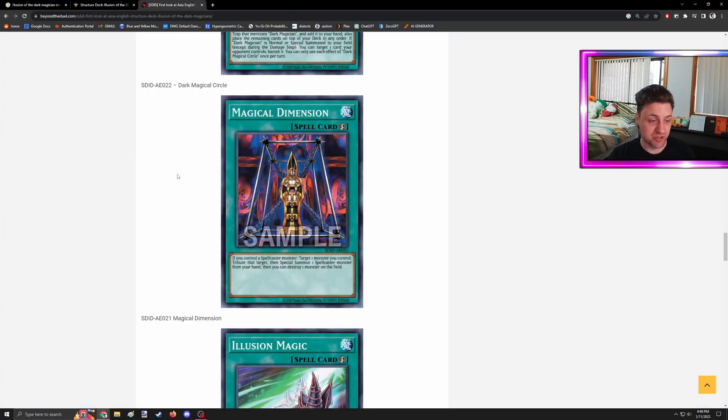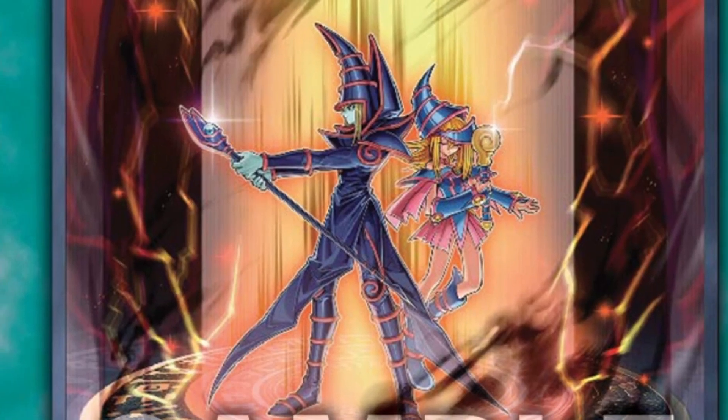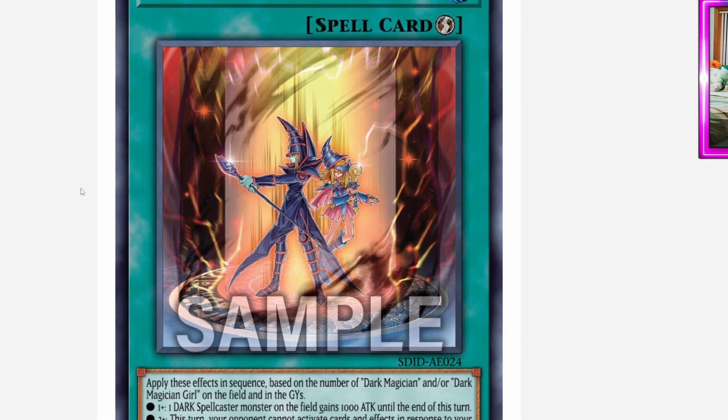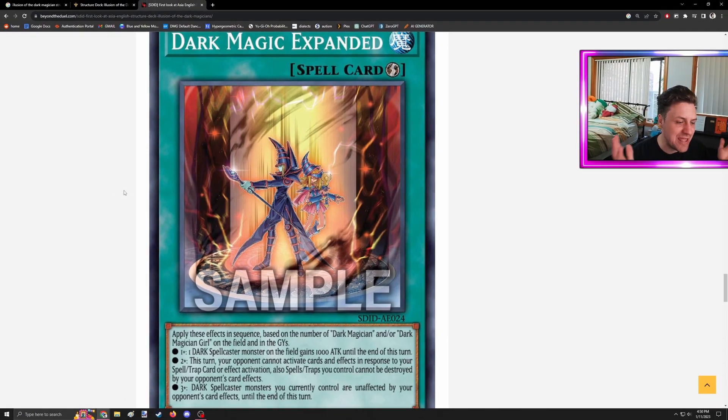Well, if that's anything to go by, the rest of the structure deck is not amazing. Dark Magic Expanded is pretty bad. There is a skill in Duel Links where there's a one-in-three chance of adding this, Thousand Knives, or Dark Magic Attack to your hand — you just randomly get one of them if you have 2,000 or less life points. Even then, this was normally the card you didn't want to roll. Plus a thousand attack is nice, but all the other effects pretty much don't come up and they're just not that good.